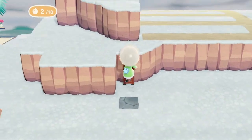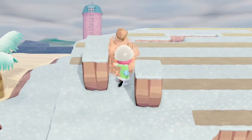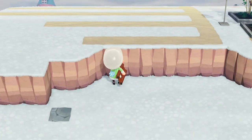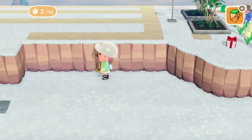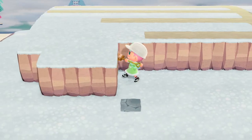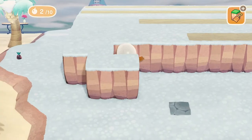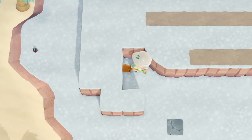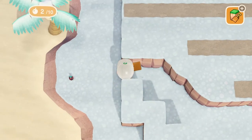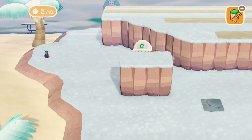Note to all of you who want to make something like this: sometimes you can make it on the island planning website but it doesn't work in practice. Trial and error. Here I am just carving out that bottom part of that acorn shape again, taking out these blocks.